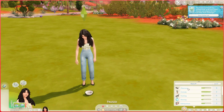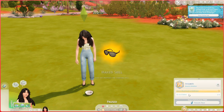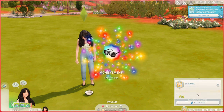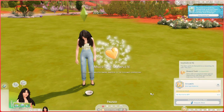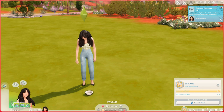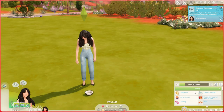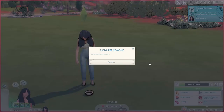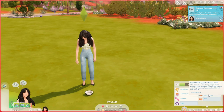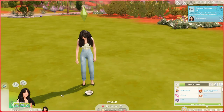UI Extensions also really works with skill levels. Say I need my sim to get max charisma because I'm trying to accomplish something, or the game glitched and didn't recognize that something had already happened. You're also able to do this with ages - say I'm telling a story and I want to add 15 more days to her lifespan. UI Extensions also allows you to right-click on traits and remove them - say my sim had a fear of something, I could just right-click and it would go away.